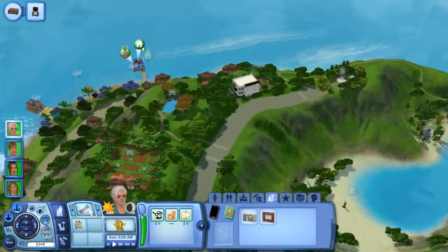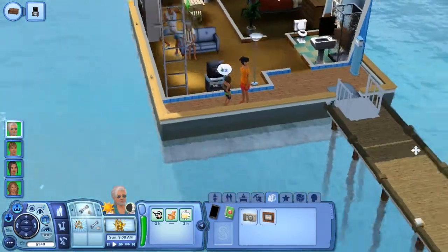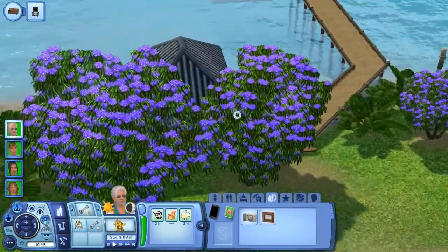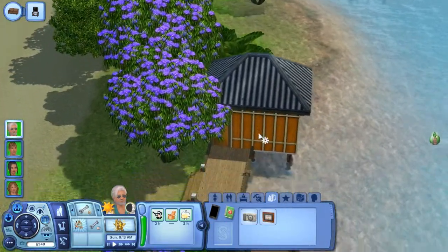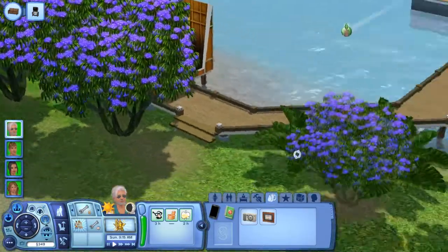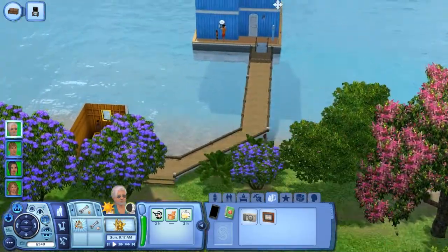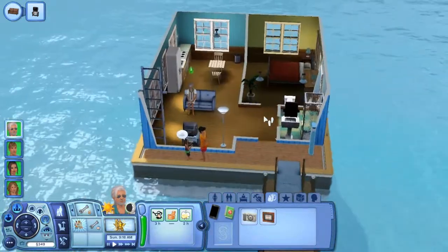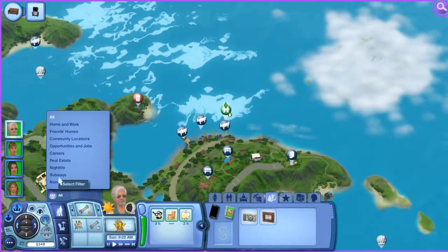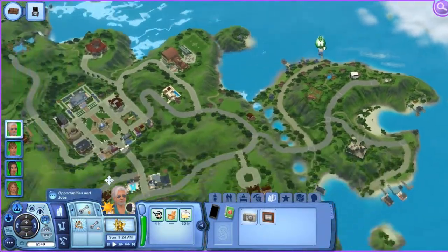All we need is a newspaper, so let's go ahead and get one. Do they still give us newspapers even though we're in a houseboat? I hope so — that would be kind of sad if they didn't. Let's actually filter by opportunities and jobs on the map. There's nothing there, so let's do careers.